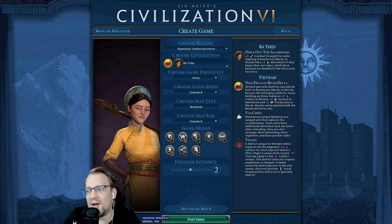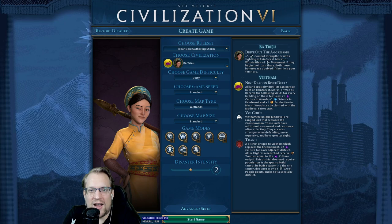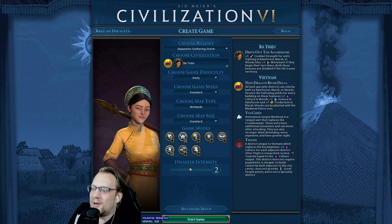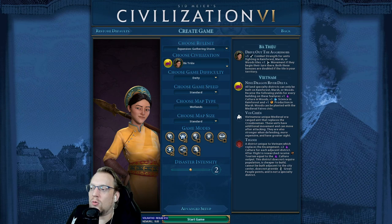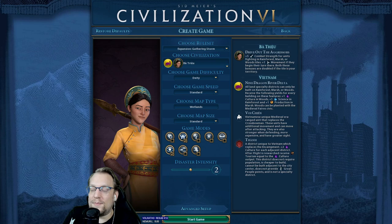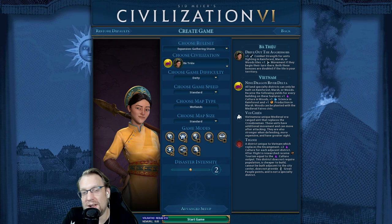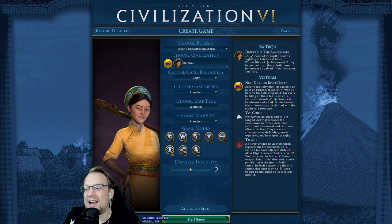Vietnam, one of the newer civs in the game, and an incredibly powerful one for my money. I was joking on stream as we were looking over game setup that Drive Out the Aggressors is better than the sum total of other civs' entire kits. Because it's amazing. Let's talk about Drive Out the Aggressors: plus five combat strength for units fighting in rainforest, marsh, or woods, one extra movement if you begin your turn there, and both of these are doubled if that tile's in your territory. You're talking about potentially ten combat strength and two free movement. Chat confirmed to me that that movement also applies to builders and settlers — that is insane.